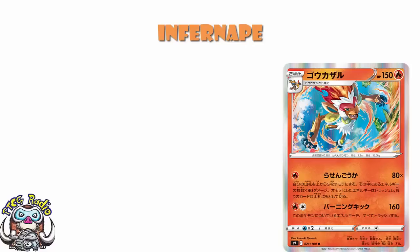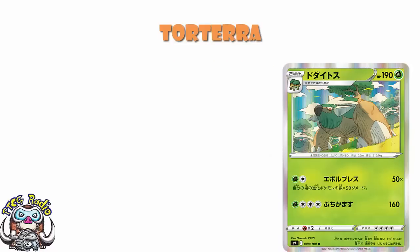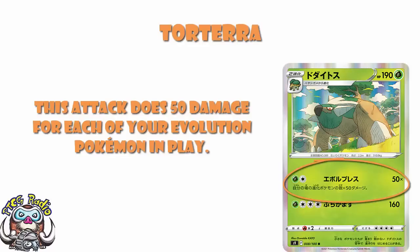Think of this as kind of like a sandwich: Empoleon is your delicious bread, Infernape is your underwhelming filling — maybe you left that pack of ham open for a day or two too long. But then you've still got that other delicious piece of bread to save it, and that's Torterra. I like Torterra. 190 HP is huge. Retreat cost of four is bad, but you know that's going to happen. The four-energy attack for 160 — the less said about that the better. But for two energy, you do 50 damage for each of your evolution Pokemon in play. So if you've got a full bench of evolved Pokemon, combined with Torterra itself, that's two energy for 300 damage. It says each of your evolution Pokemon, and that includes Torterra.